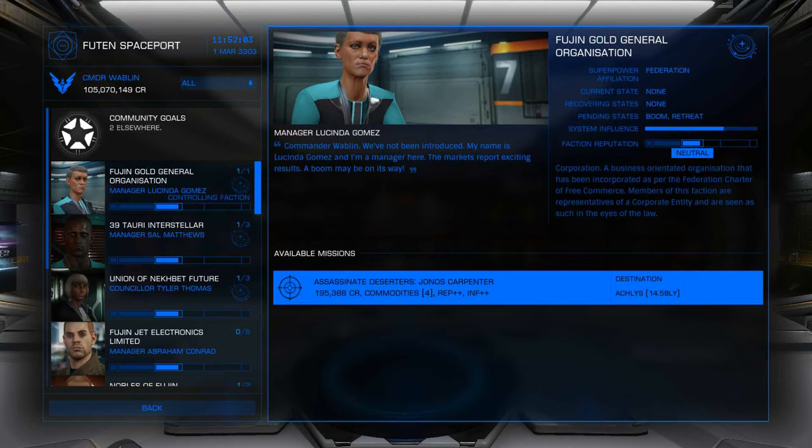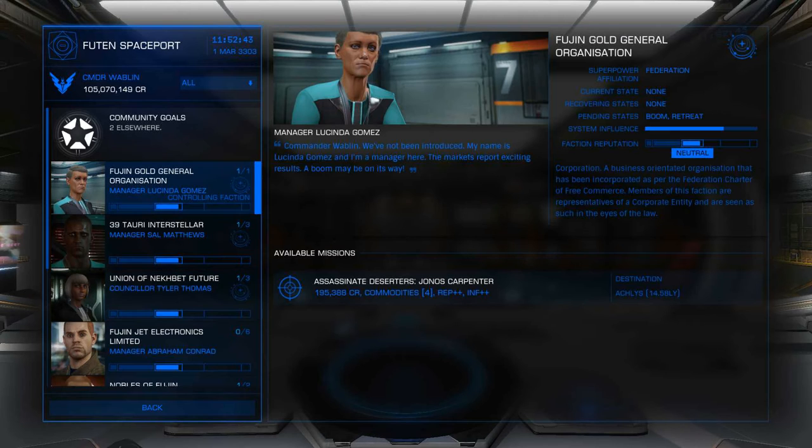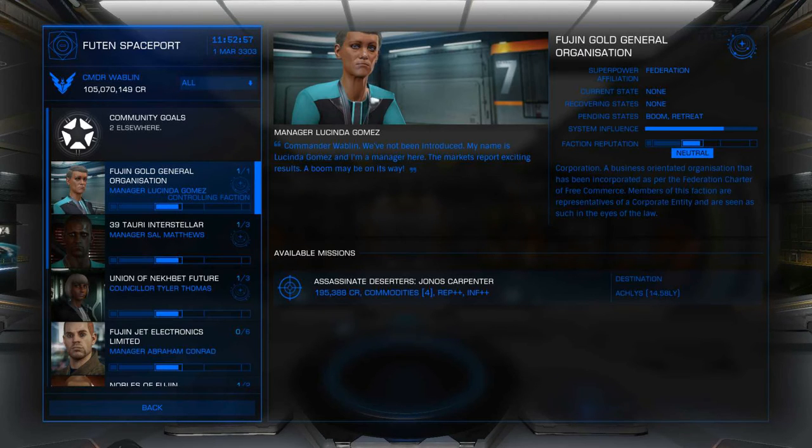Credits are simple. Commodities are usually things you can sell to the commodities market, and they give you a small reward. Rep increases your reputation with whichever sub-faction is offering the mission — for example here, it would increase your reputation with Fusion Gold General Organization. When this rep bar fills up and you move to the next level, new missions become available.